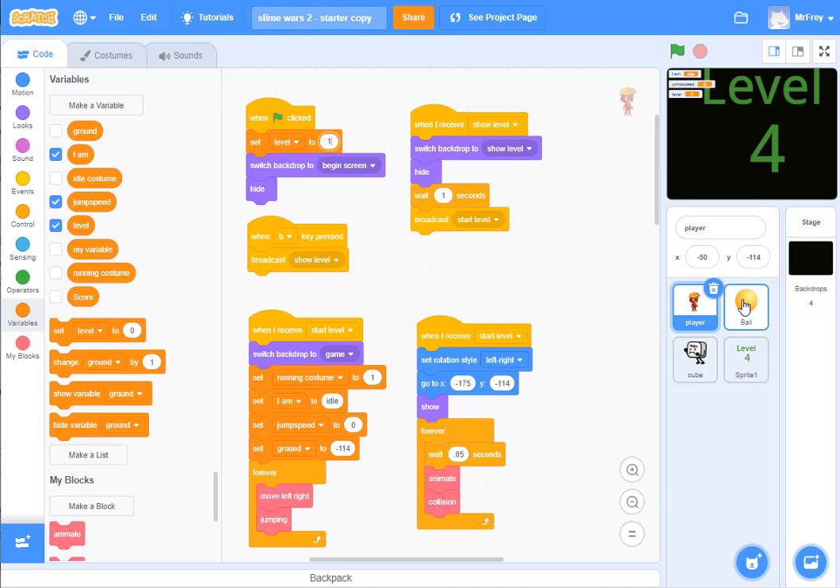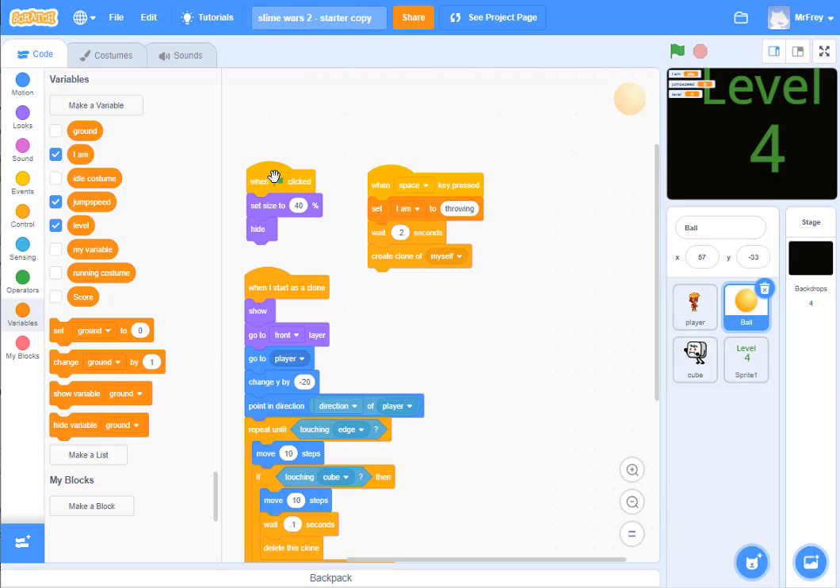Now let's make sure everybody else knows what to do. Let's check the ball — when the green flag is clicked, it hides, so we don't see the ball. When the space key is pressed, it shoots — that's fine, doesn't bug us. And when it starts as a clone, no problem. So the ball is actually okay — we don't need to do anything.